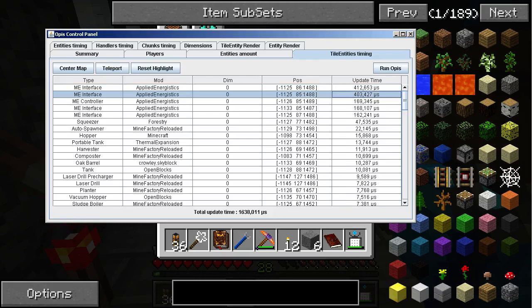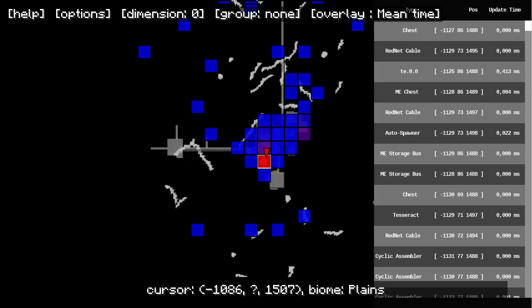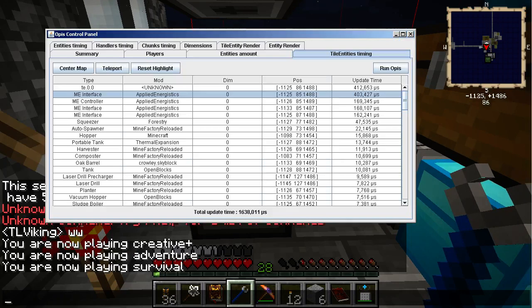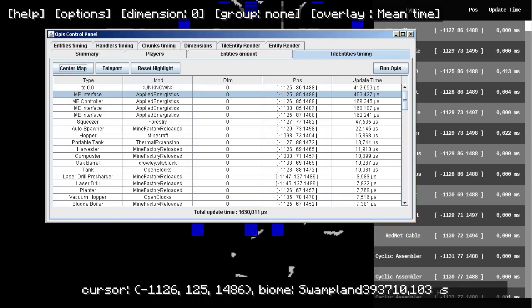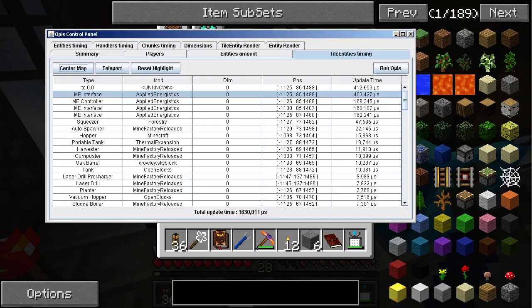Let's check the next object. Close down Opus. There's an unknown object — there's an unknown thing there so we need to run Opus again.